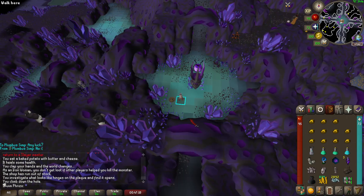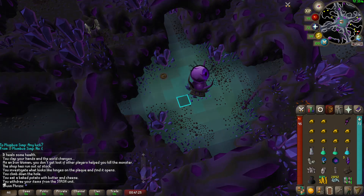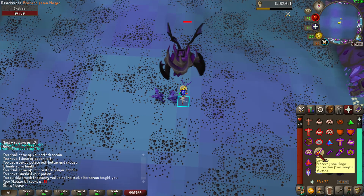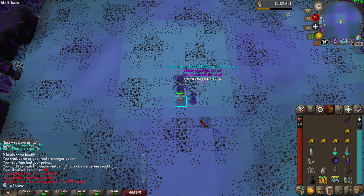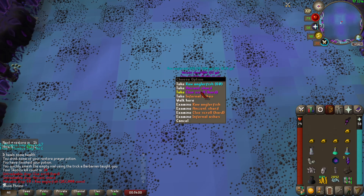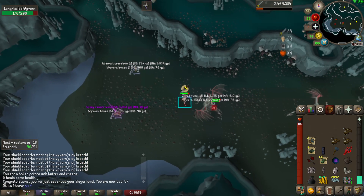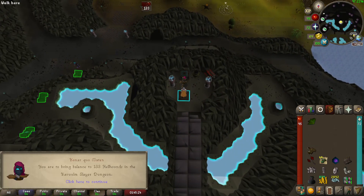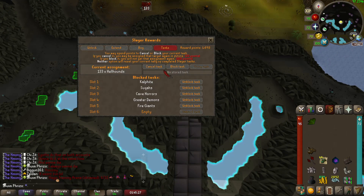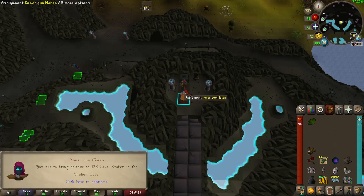We did finish off a totem last task - let's see what we get off Scabaras. After the world's longest death animation, we get a hard clue - that's cool. Level up and that's 87 Slayer baby! Alright, ready for Kraken's first task? Nope - Hellhounds. Cancel the Hellhounds - I got Kraken's second task, let's go! Easy bro.